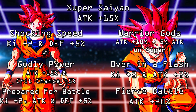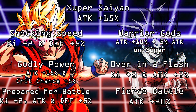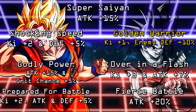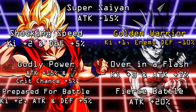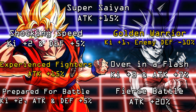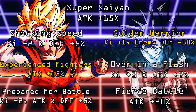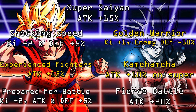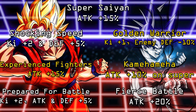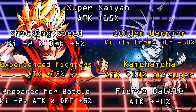His links change a little bit when he goes into Super Saiyan mode. He gets Golden Warrior — all enemies defense minus 10% and ki plus 1 — Experienced Fighters attack plus 15%, Super Saiyan attack plus 15%, Shocking Speed ki plus 2 and defense plus 5%, Kamehameha attack plus 10% when performing a super attack, Prepared for Battle ki plus 2 and attack and defense plus 5%, and Fierce Battle attack plus 20%.